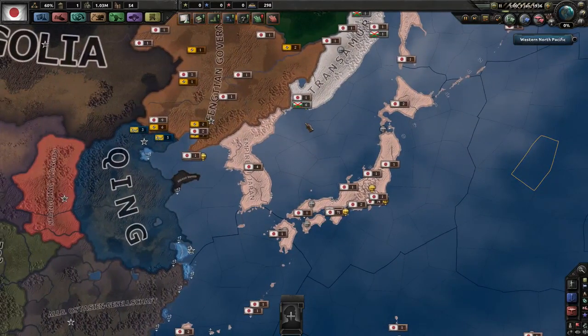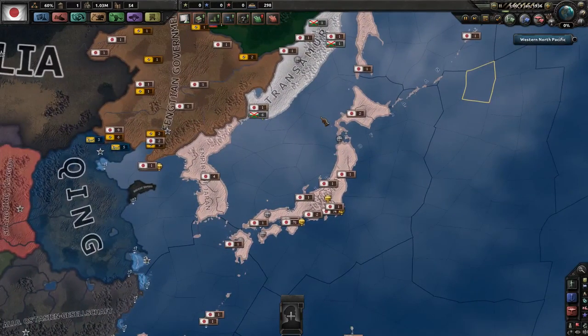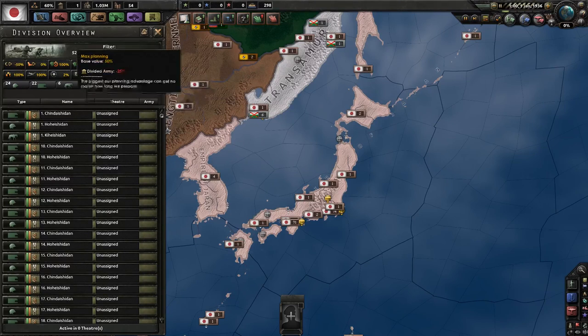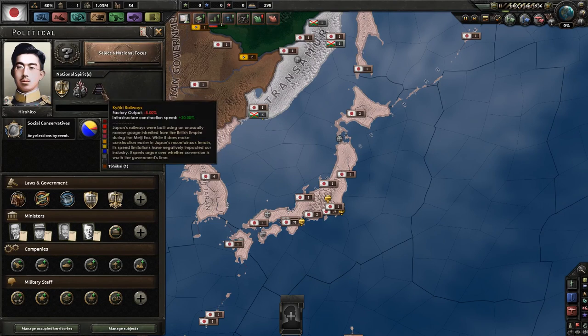Japan is a very complicated country, so this guide is going to be rather long. I'm going to go over as much as I can about day-one things you need to know. The first thing to look at is your national spirits. You have a Divided Army, which lowers your max planning by 25% — you can see that in your division overview. You also have the Kiyoki Railways, which increase infrastructure construction speed but lower factory output, though there is a way to convert them into something better.